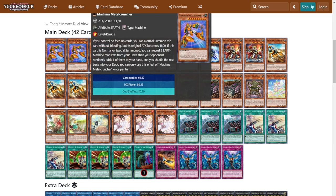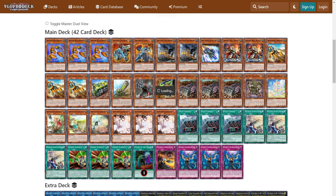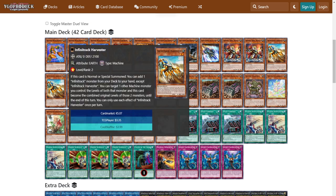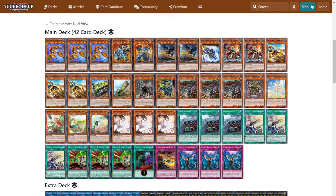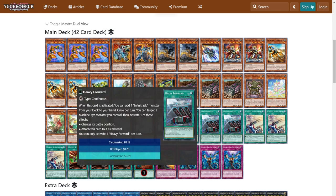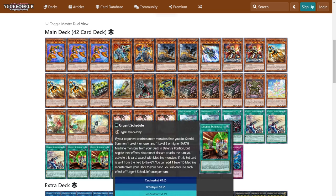This is a more Infinitrack-based build, relying more on Metal Cruncher, crutching more on Brutal Dozer. Your lines are slightly more vulnerable to interruption because it's more linear, but you have more ways to get to it. Your starters are three Metal Cruncher, three Harvester, three Brutal Dozer, three Heavy Forward, and three Machina Redeployment — that's 15 starters in a 42-card deck. Urgent Schedule is the starter going second, so that's 18 starters going second. It's a really consistent deck.